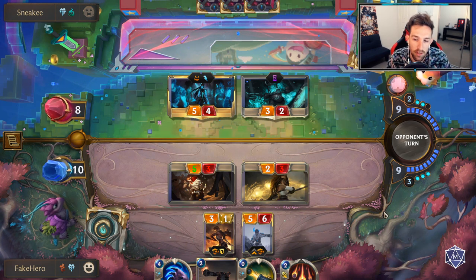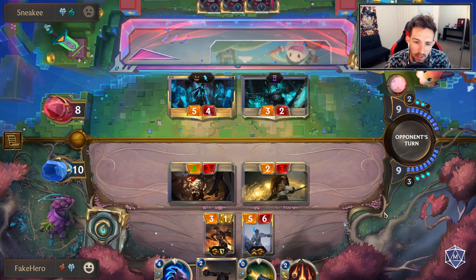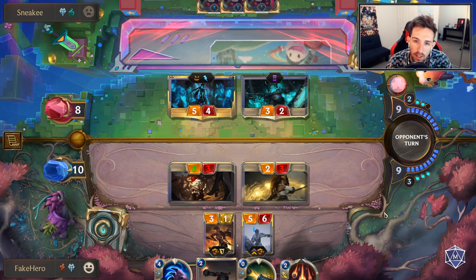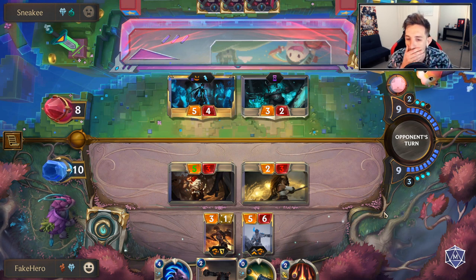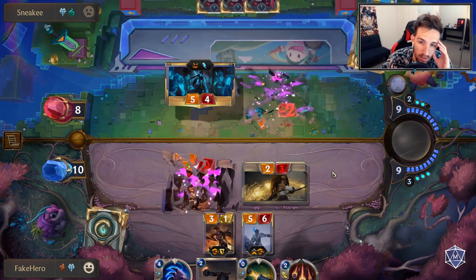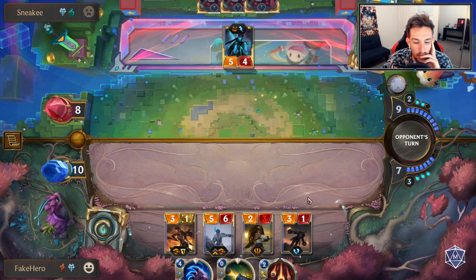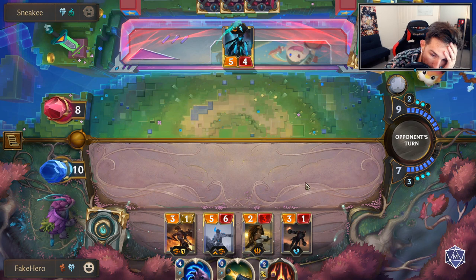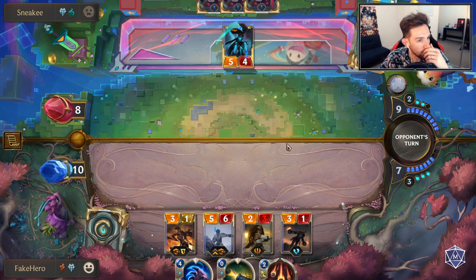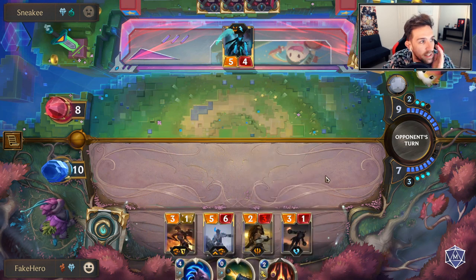He hasn't got Endor Atrocity mana this turn. I feel like they probably would have played the Endor this turn. Being this far away from leveling up Sejuani, you'd have to be insane not to play Endor, unless you weren't sitting on Atrocity and you wanted to go wider. So I'll just play out my hand here. The Make It Rain might be relevant in terms of damage if I have to count it up. I'm guaranteeing it hits face most likely.